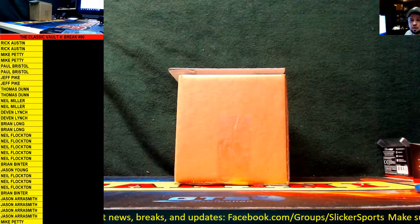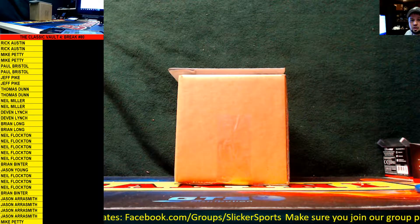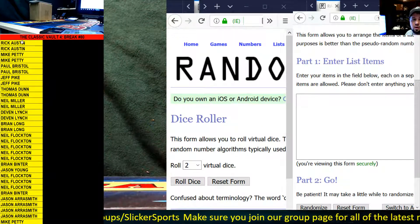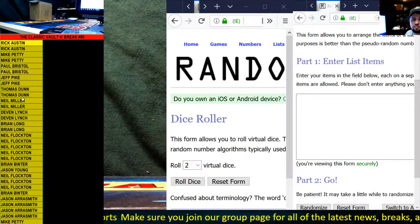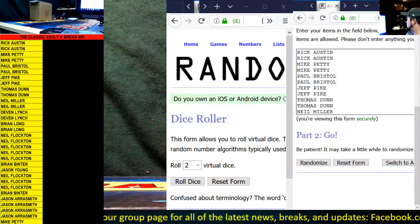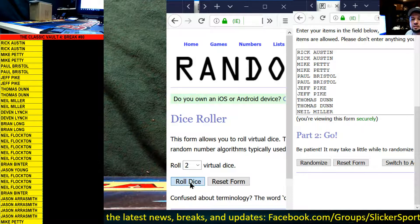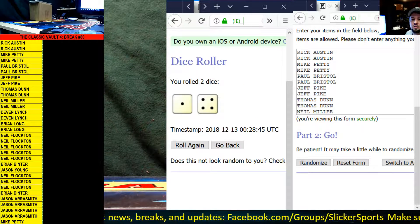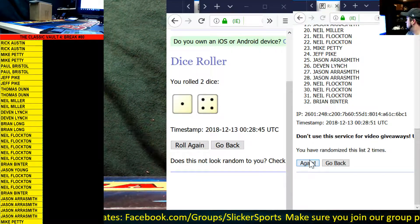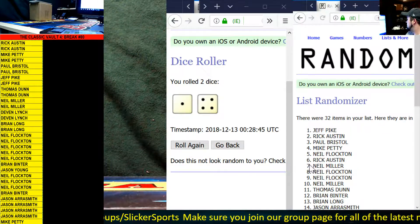Let's go ahead and bring up the dice roller. We're going to grab all of the names of the entrants here, copy them, and drop them into the randomizer. We're going to roll the virtual dice to find out how many times they're going to randomize our list — we only reroll snake eyes — and we got 1, 2, 3, 4, 5 times.